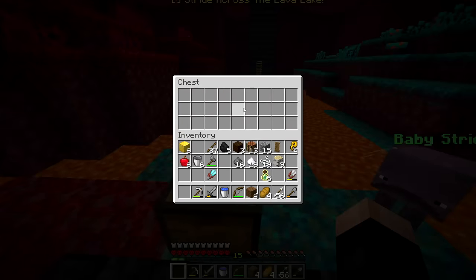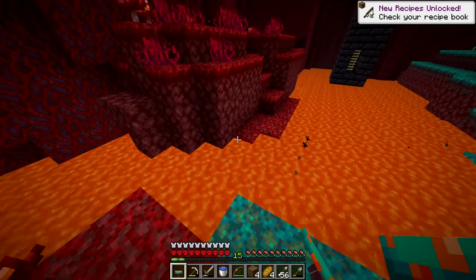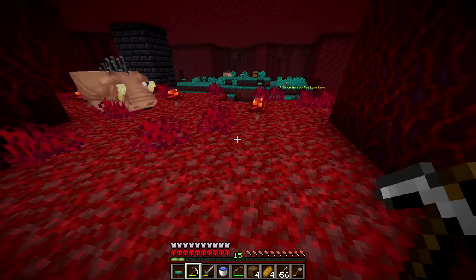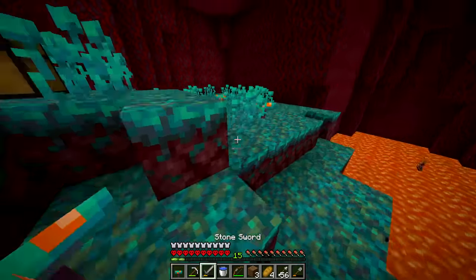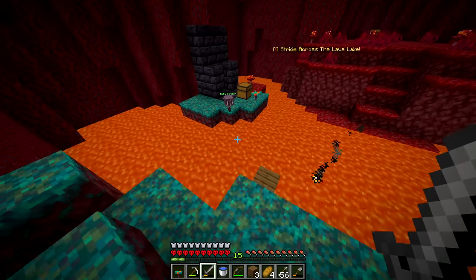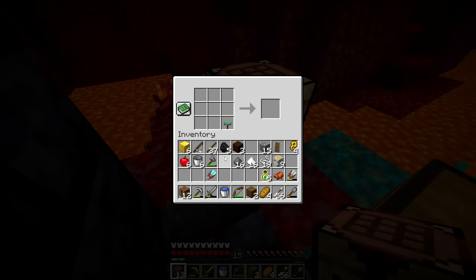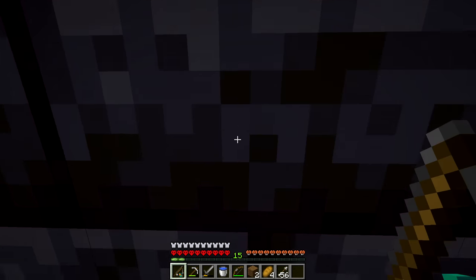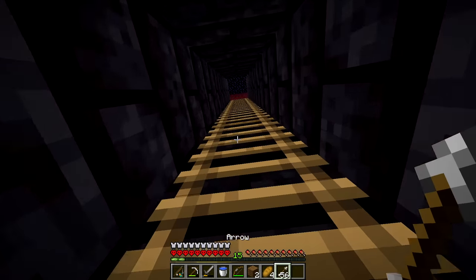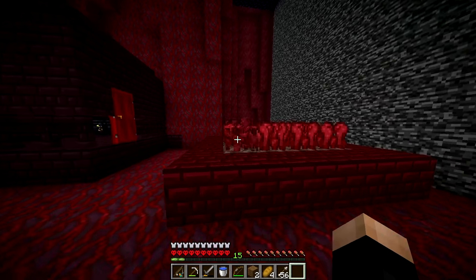Another key piece room has a redstone puzzle - we need to complete the circuit with repeaters. We find repeaters around the room, place three of them correctly, and the door opens. Then we must ride a baby strider across a lava lake. We find a chest with a saddle, craft a warped fungus on a stick, saddle up the strider, and ride across.